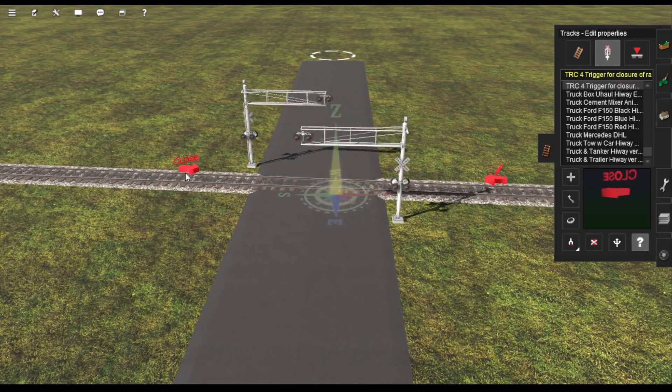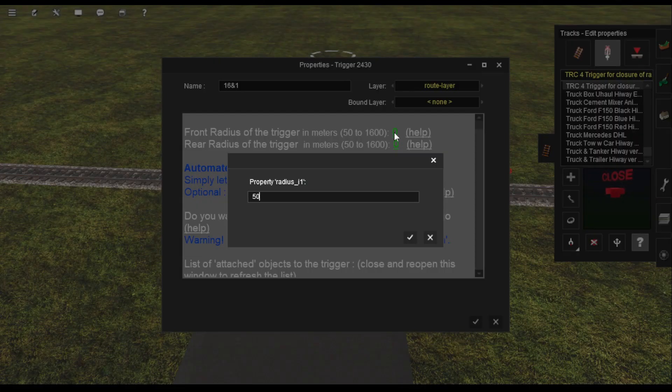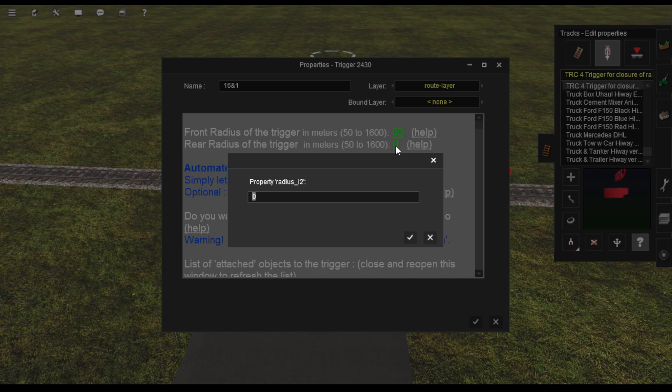Then you want to go to Edit Properties and go here. This system mostly does naming, so you want to name this. I already have about 15 crossings in my maps, so I'm going to do 16 and 1. The Front Race Trigger in meters is how far away you want your crossings to detect a train. I usually do 50 because it's pointing towards the crossing. If you have mainline traffic you want bigger numbers, but for shortline traffic I'm going to do 150.